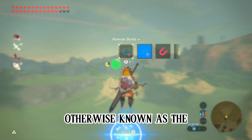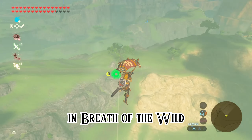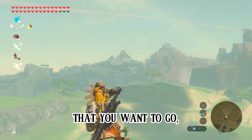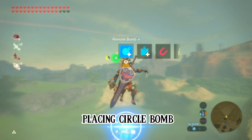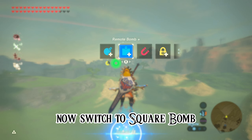The wind bomb, otherwise known as the bomb impact launch, is arguably the most famous exploit in Breath of the Wild. Standing with a ledge in front of you, throw aim in the general direction that you want to go, then hold ZL. Now jump forward quickly, placing circle bomb, and then tap ZR to go into bullet time. Now switch to square bomb,